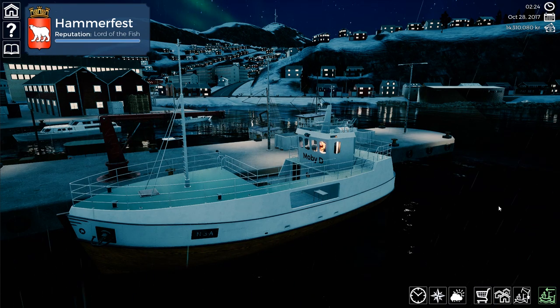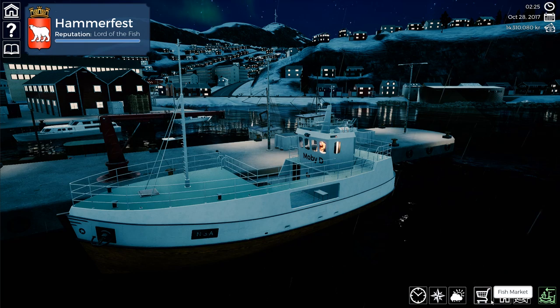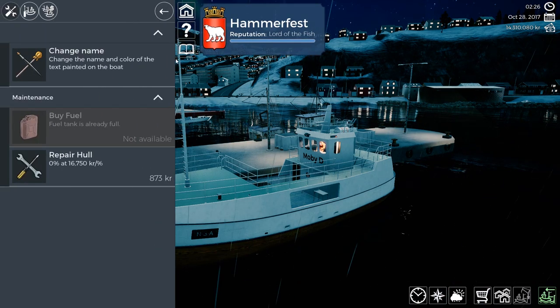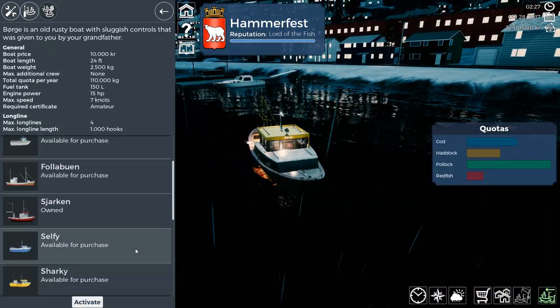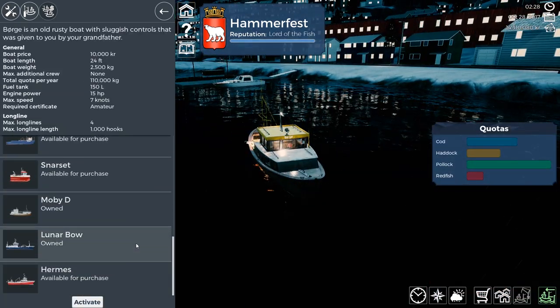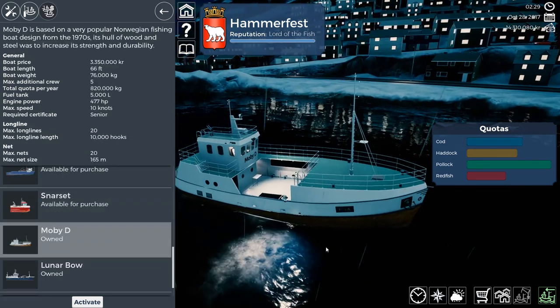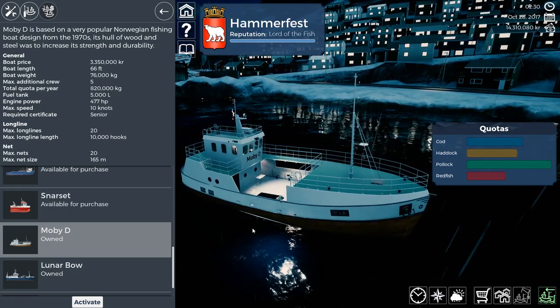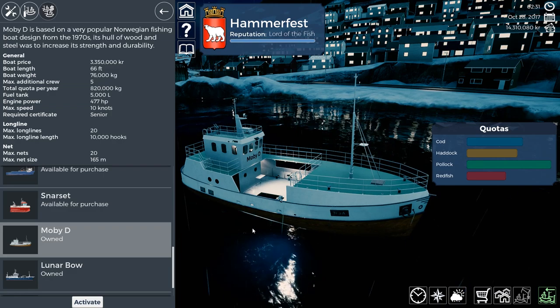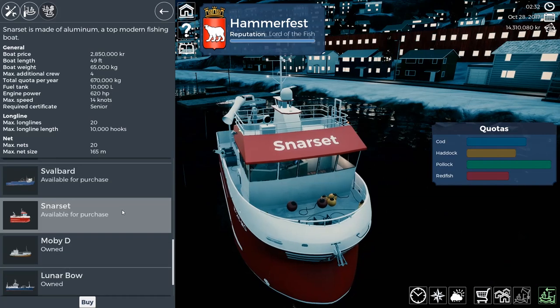So let's go ahead and trick this boat out. Taking a look at the dock — we're going to look at the boat in the harbor. The next two boats are the Lunar Bow and the Hermes. We have the Moby-Dee. She runs at 3.35 million Krona, compared to the 2.85 on the Snarset, which is less capable.